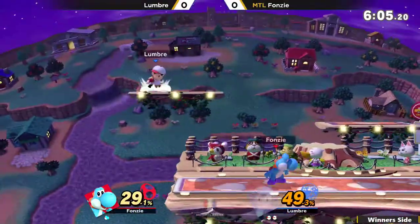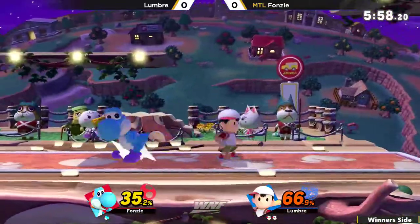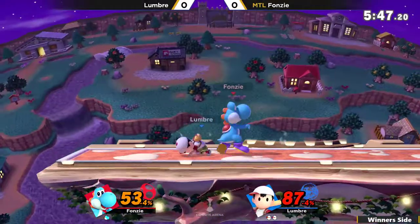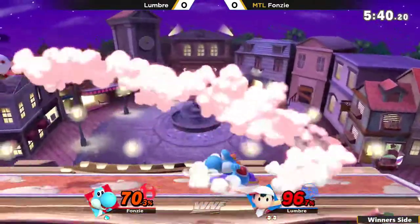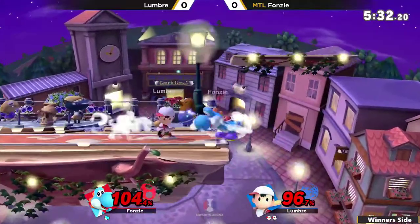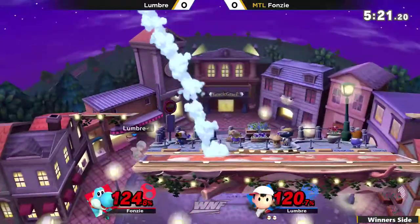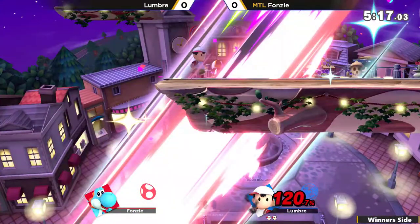Fonzie is using these nairs to just kind of stuff out what Lumbre wants to do, but he's going to have to do a lot more to bring this back. Double jump — not expecting the second one. I like the positioning of that aerial from Fonzie, but Ness having such a good air game gets him out of that situation. That up smash — I think it's pretty close to where up smash will kill at this point. Yoshi's up smash is very strong. His jump is gone — at higher percent that will be enough knockback to break the armor.